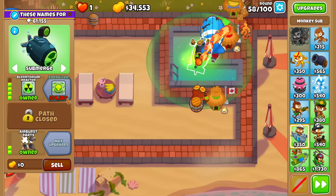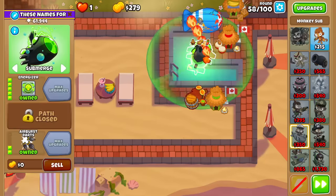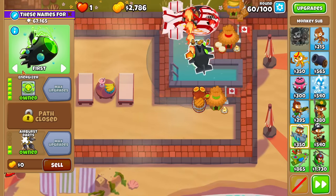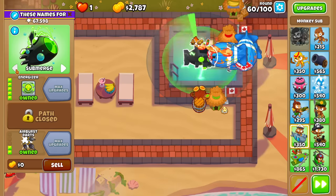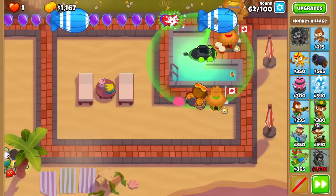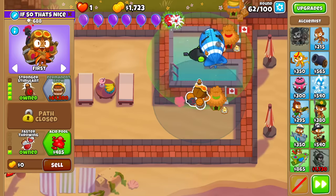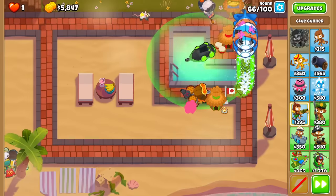Looks like I can afford the Energizer early. Made it around round 58. It's still not that fast — still only 5 damage per tick, so it'll still take quite a while. If I submerge it, it still kind of gets the alchemist buff. Next up on the list is probably a Moab Glue, just so those Moabs have even less chance of reaching the alchemist. Right now it's still attacking, luckily only doing 1 damage per shot. We got the Glue, so what's next? Probably an Overclock, and then after Overclock, more damage.